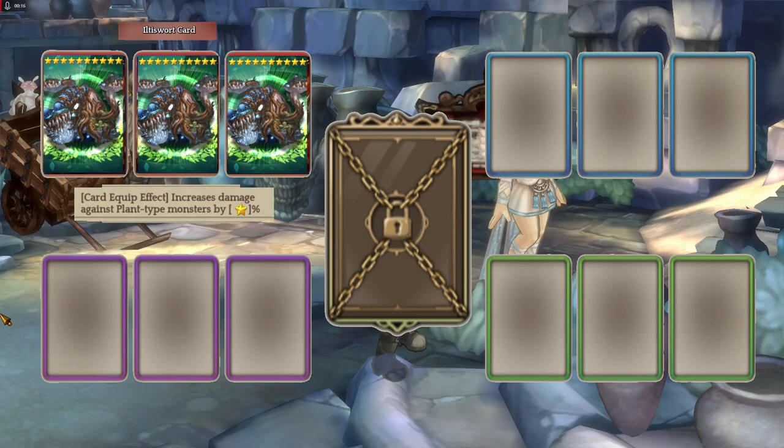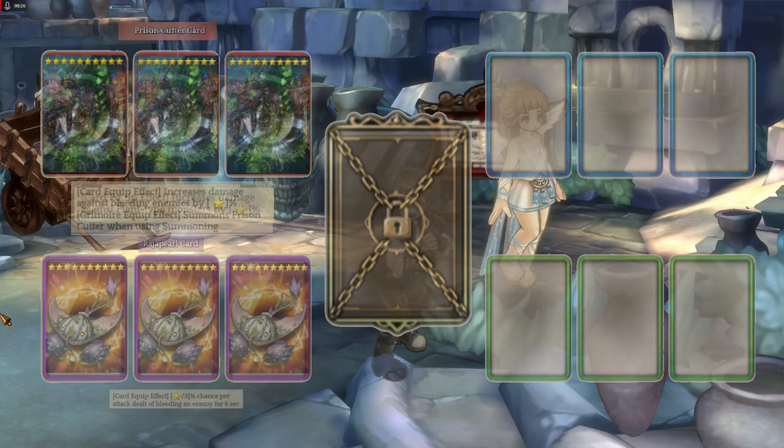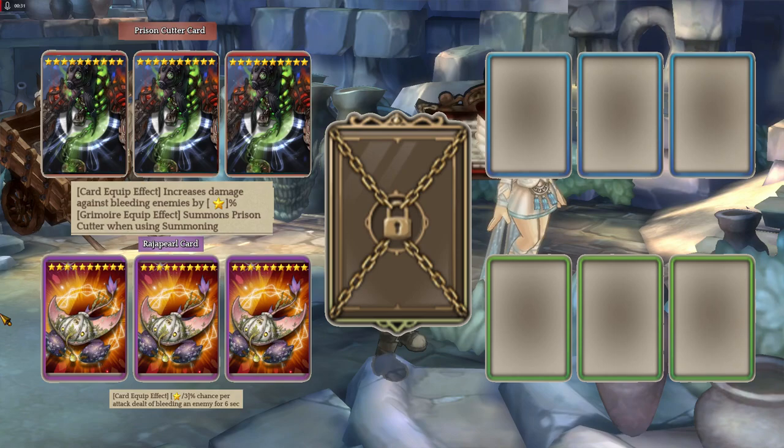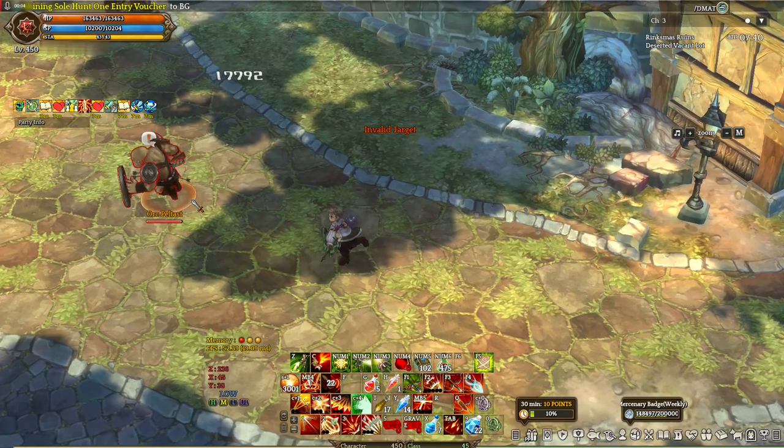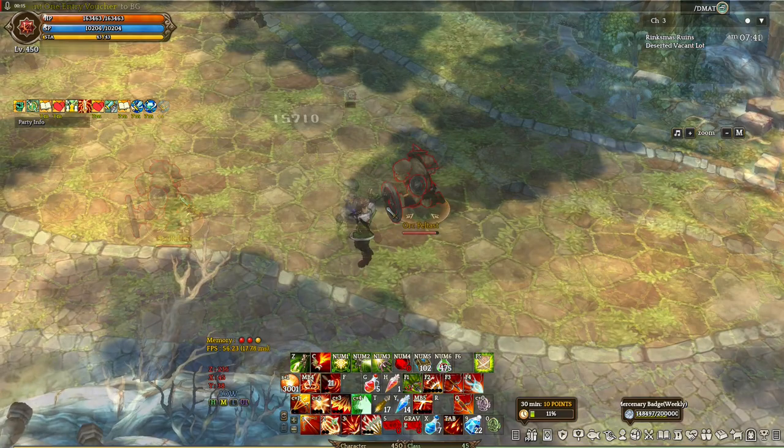Now I know there are more red cards that can exploit types, more specifically element types. But monster types are the easiest to use, so just stick with that. If you want a more general approach that can work with mobbing and single target, you might want to use 3 Prison Cutter cards. It increases the damage taken of enemies that are bleeding. You usually pair 3 Prison Cutter cards with 3 purple Raja Pearl cards, because Raja Pearl can make enemies bleed. Here is a preview of the damage increase — here's the average damage without bleeding, and here's the average damage when the enemy is bleeding.